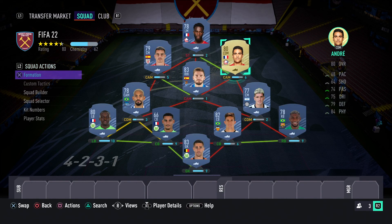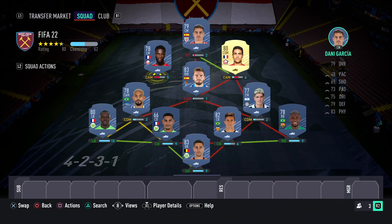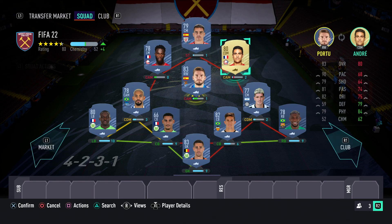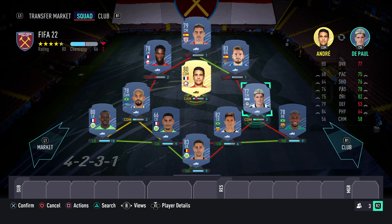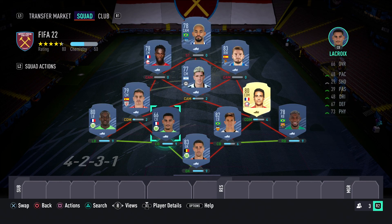In-game we do go into the 4-3-1 formation. I'll play Bamba from the left since it's the left mid position, with the 4-1 on the right. I'll play De Paul as our CAM. Thanks for watching, have a good day, hope you enjoy, please subscribe, like, turn on notifications, and peace.